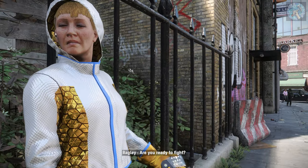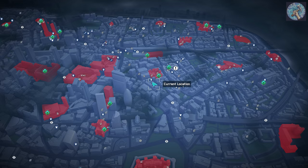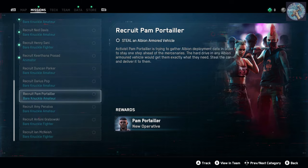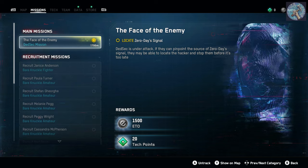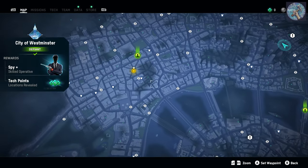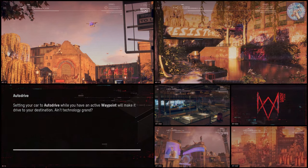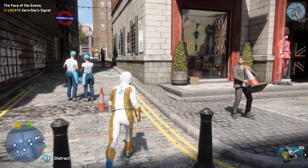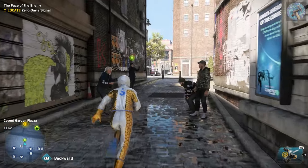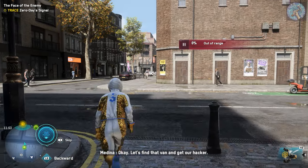We need to pull you off your tail for now. Are you ready to fight? Of course — that was a rhetorical question. Let's see missions. 'Face of the Enemy' — locate Zero Day signal, right here. You're close to the origin point of the signal that hacked our network. The origin of the hacker signal is really close now; it'll be coming from a van. A van? Let's find that van and get our hacker.